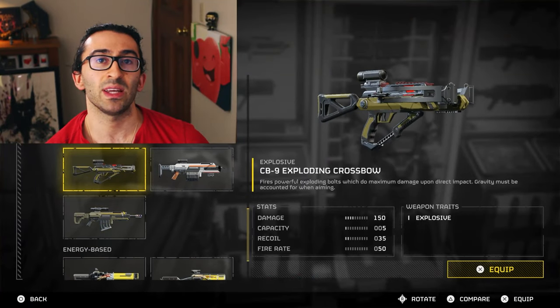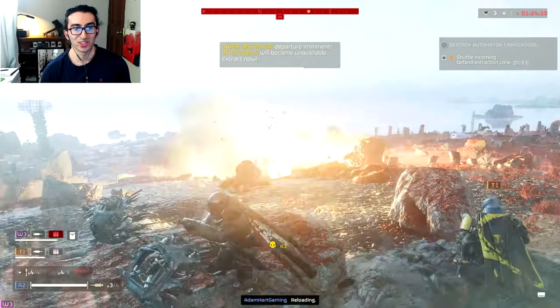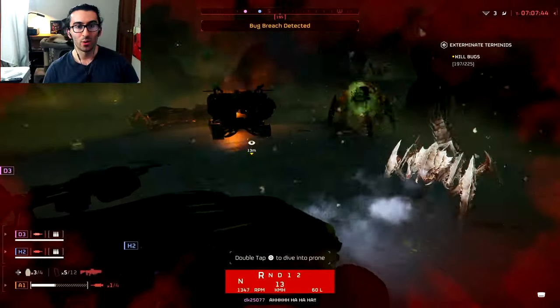After this update, the best weapon in the game is now the nuke pistol, which you unlock once you get 10,000 kills.